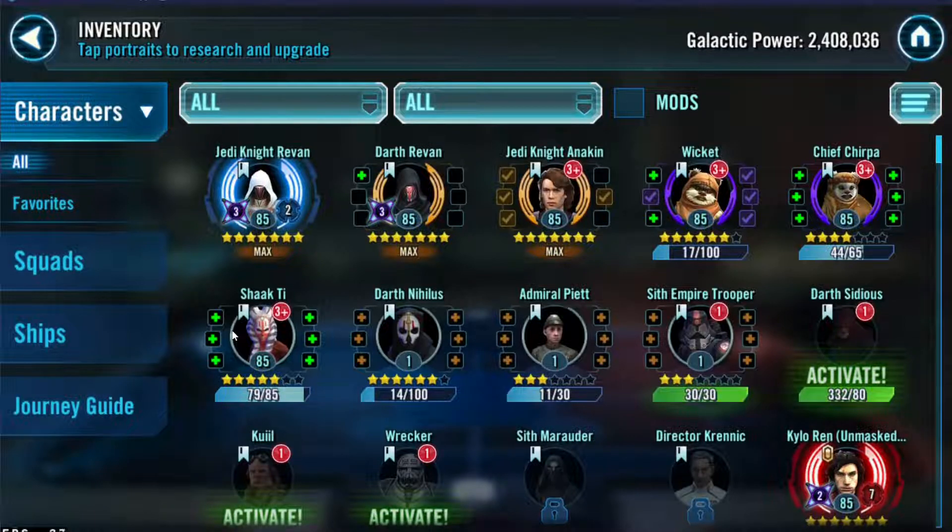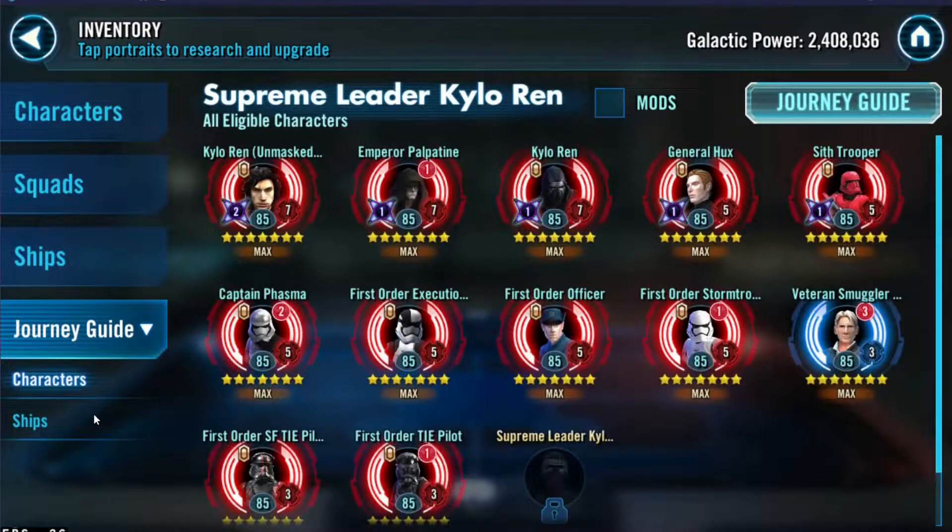At the moment we're holding our gear back, and I'll show you why in a second. We're still working towards Nihilus — that's taking quite a while — and then Admiral Piett, because we're starting to work on our Imperial Troopers teams, which are incredibly powerful. We've decided to go for Sith Eternal Emperor as our second GL, with Supreme Leader Kylo Ren being our first.